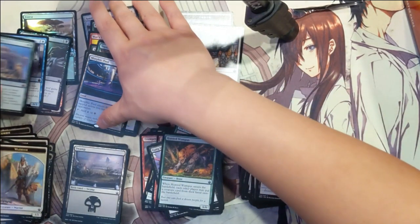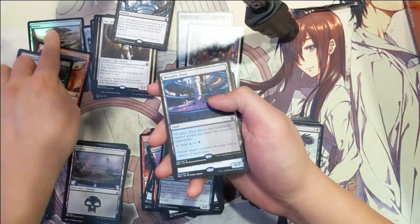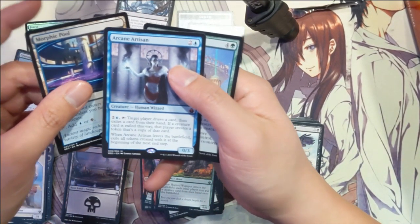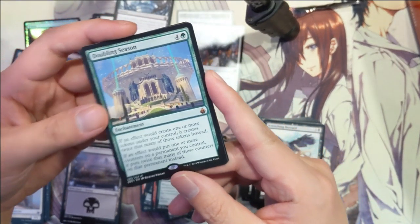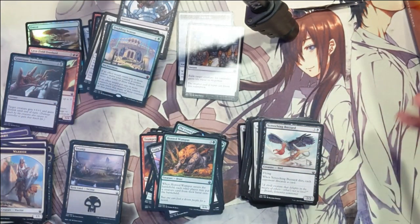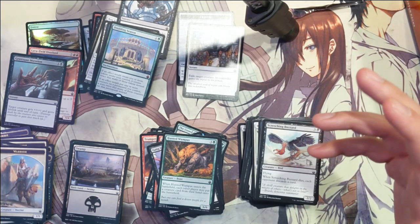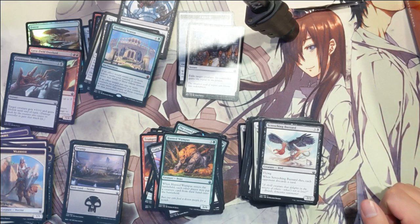So, very strong start to the second booster box. For the big hits — mythics: we have a foil forest which is pretty cool. For rares we got the Mythic Morphic Pool. Mythics: we got an Arcane Artisan, and the best for sure would be a Doubling Season. So, very strong start to the booster box. If you want to support the channel, definitely drop a like — it really helps the channel grow. If you're hoping to catch the rest of this booster box opening, definitely subscribe and you'll be notified for future videos. Thanks for watching guys — catch you next time, later!